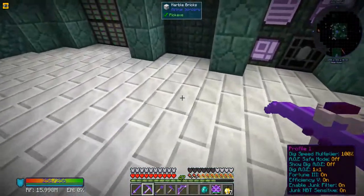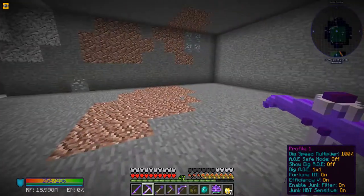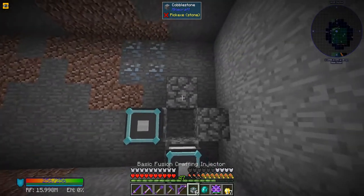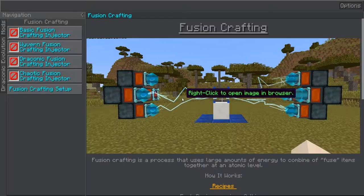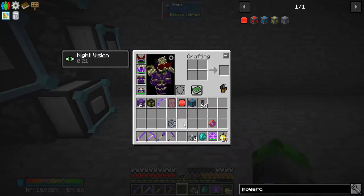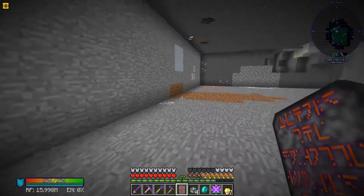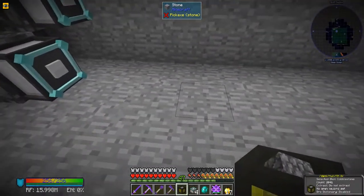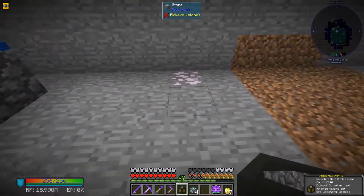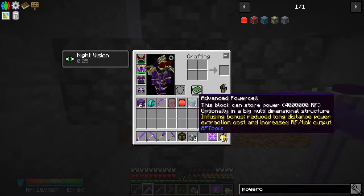We're not using the lava power anymore; I've ruled that out. We're using the nether star farm from the end of last episode. Now let's get building - in the book it says about one to five blocks away. Those are generators on the back. We'll place it here for fusion crafting, going one two three each side.